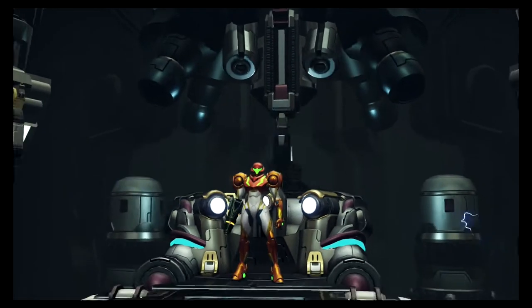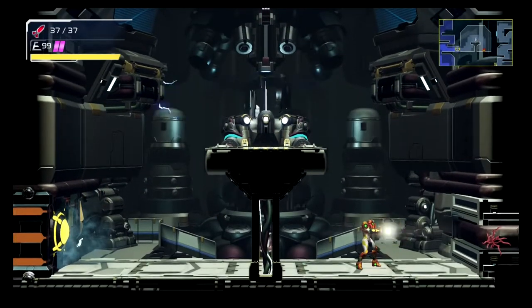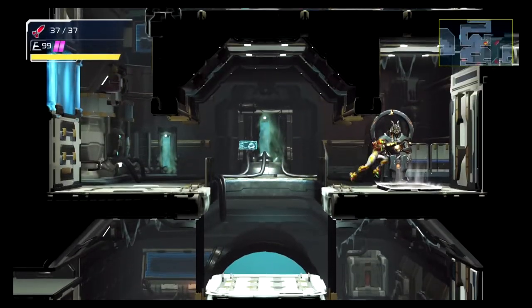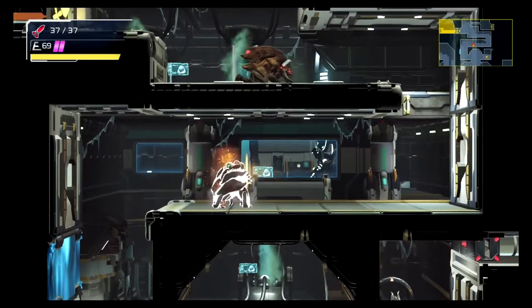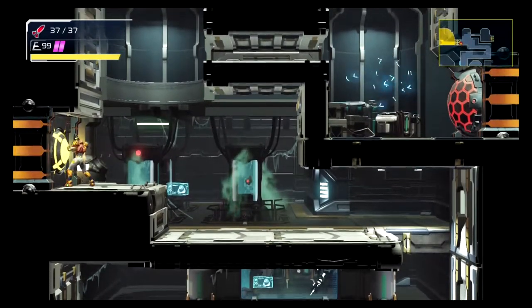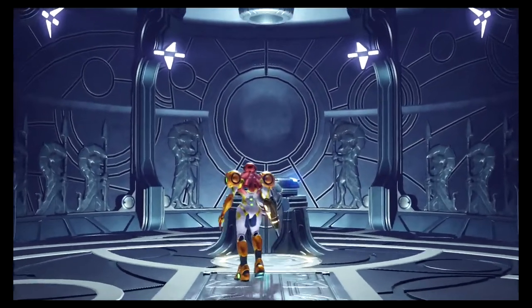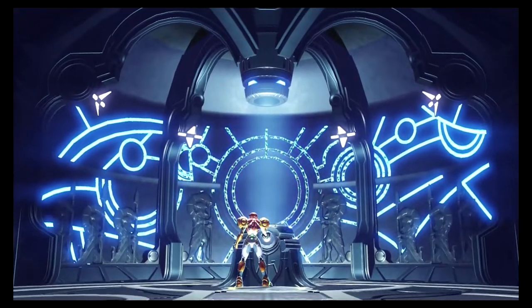We're going to go ahead and show you guys the map. This is the next path to turn on the map room and also grab the bombs — or power bombs for all the people who have played this in the past. There's that full recharge station again. Just climb back up to the top and grab the map room real quick, which is totally helpful for us to show you how to get there.